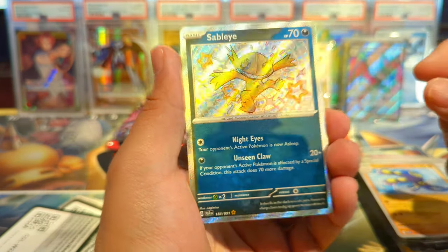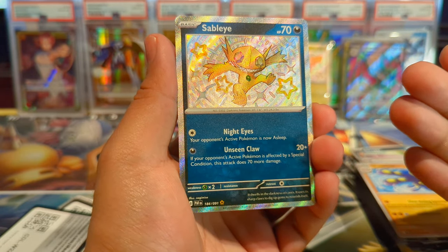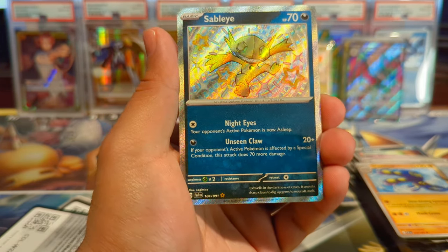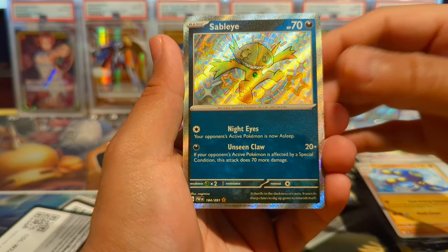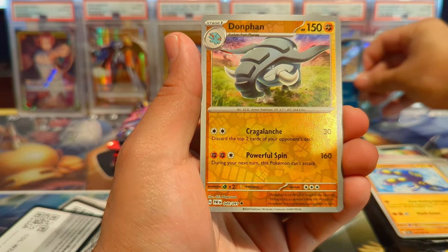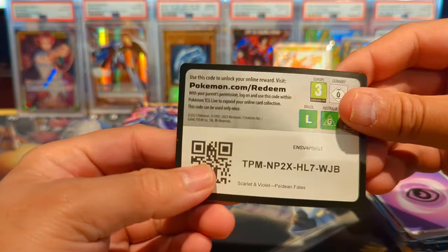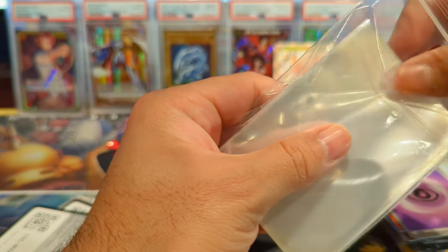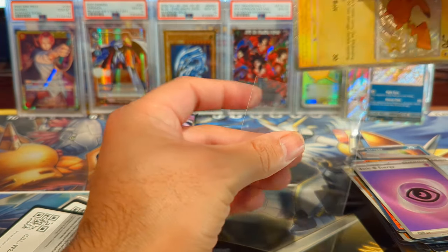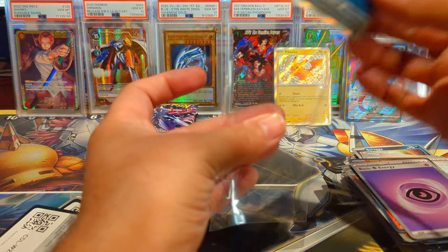We have a Grappaloct and then — I can't go a second without getting a hit! This is why I really like this set. If you're all opening this as well, let me know what your favorite pulls have been because we have been pulling amazing baby shinies left and right. These last few packs are actually from the ETB. We have a Sableye baby shiny, a Donfan, and then the Heatrotom again as our holo.